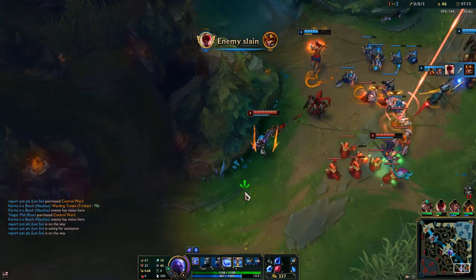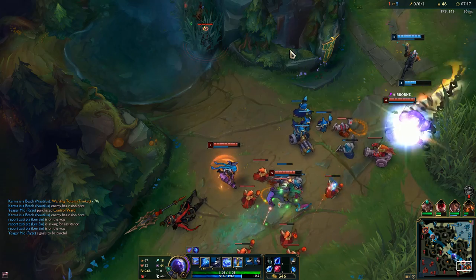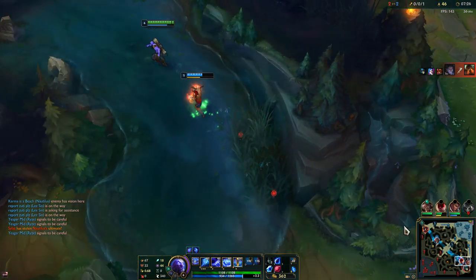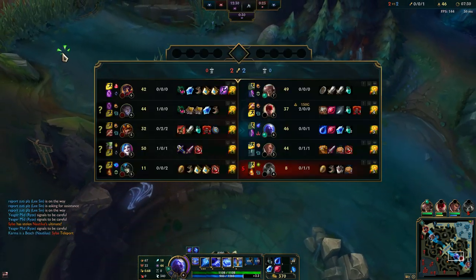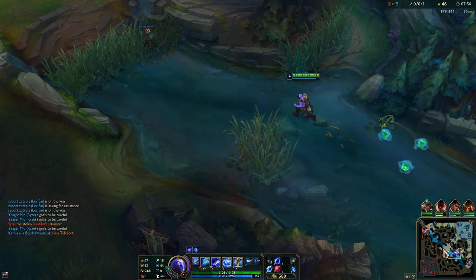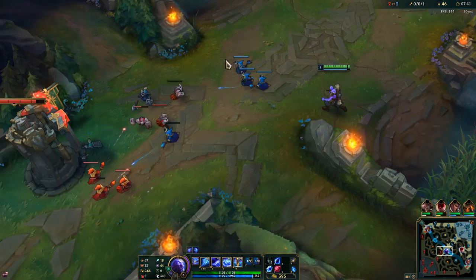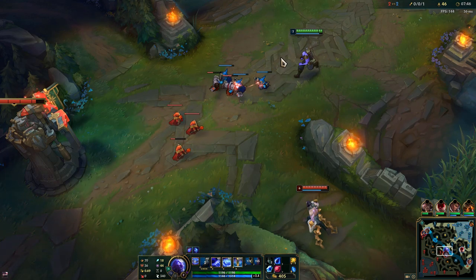I'm going to push this before I roam. Hylos is coming in — he's going to steal Nautilus's ultimate I think. They did not respect the teleport, but it's fine because I crashed this wave into their turret so they're going to lose all of that. You really can't do much when people roam a lot in early game, but as you start getting more items your waveclear will become insane, and that's when you can really punish them when they roam.